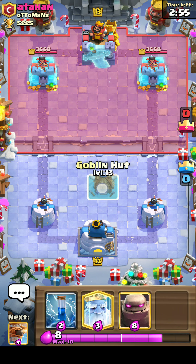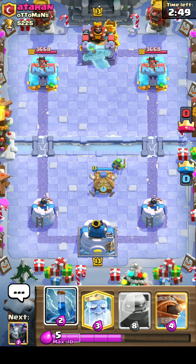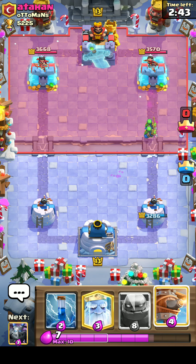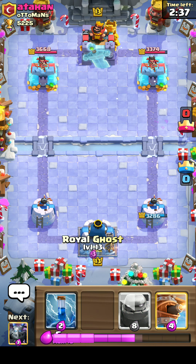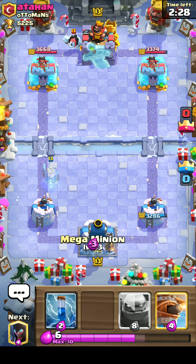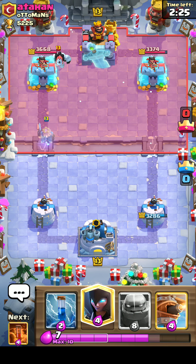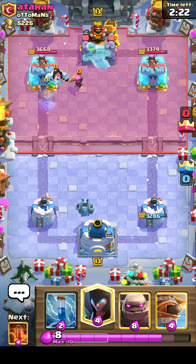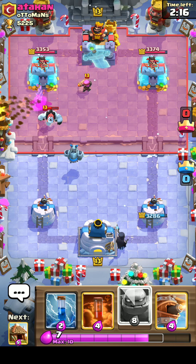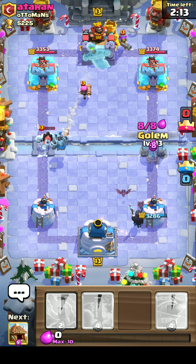I like to start — if I have the goblin hut — just putting it right here. He used one more elixir than we did. Okay, he's got lightning. I'm using this on this side I guess. He knows I'm attacking with my golem.